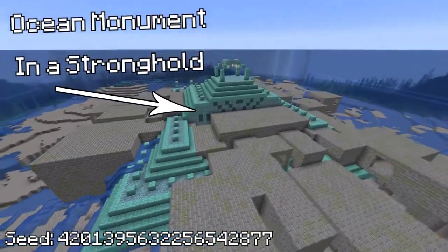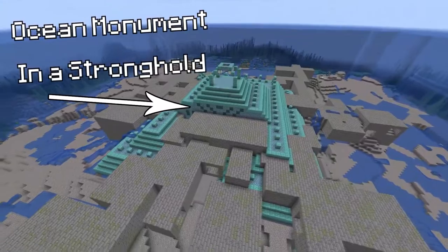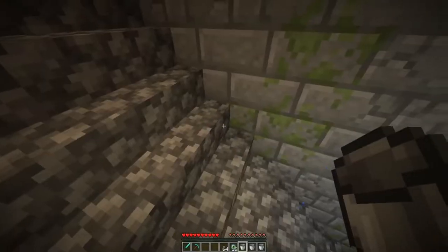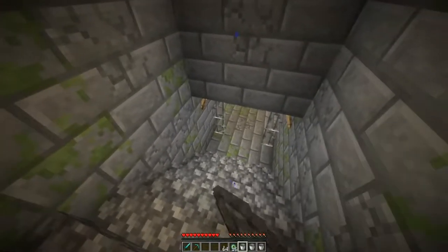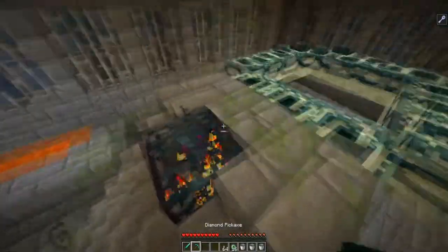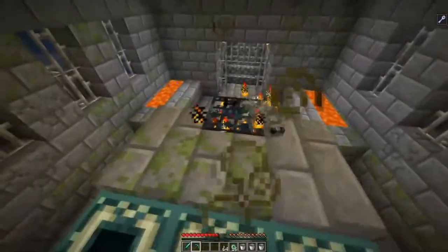This seed has an ocean monument which spawned inside of a stronghold. The seed seems pretty rare and visually appealing, but once you try to fill the end portal to beat the game and you didn't bring any milk, elder guardians will prevent you from breaking silverfish spawners. You just got double-teamed by the worst two mobs in the game.